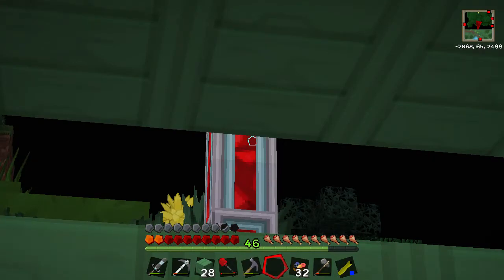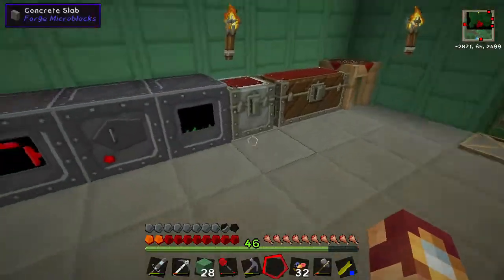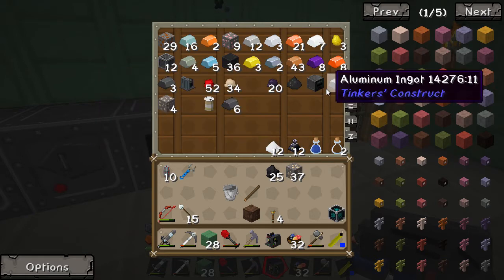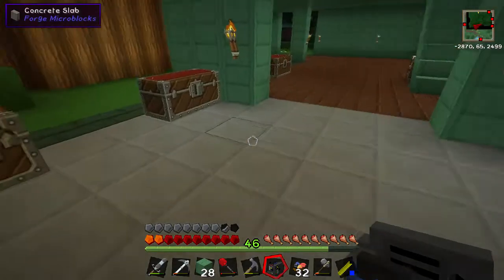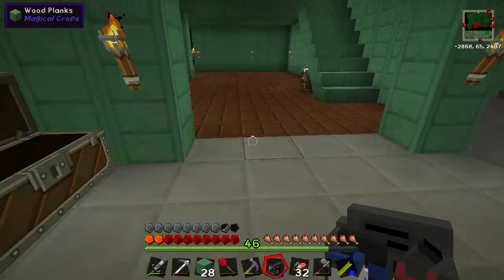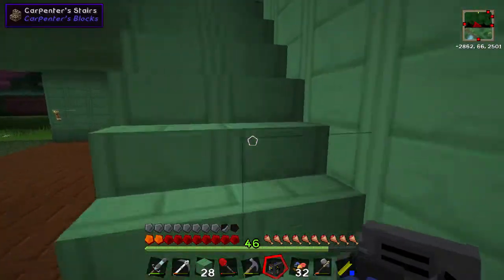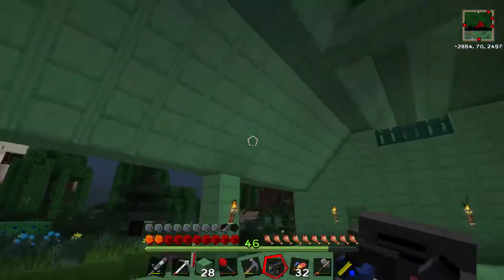I've got this pipe here, because what I'm going to do — oh, where did I put the machines? I need one of them. I need my tesseract. I need the chemical injection chamber and a chemical infuser. I need some pipes — gas pipes, water pipes. Oh, where's the drum? I need the drum. Brine drum.